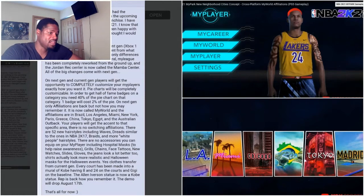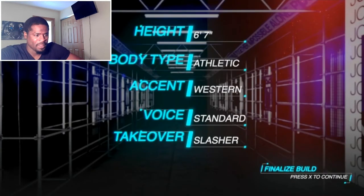When it comes to the accent feature, you can see where you build your player — your height, body type, and accent. You get to flip through different accents to choose how you want your player to sound, with options like deep voice, high-pitched voice, standard voice, Midwest voice, and similar options.